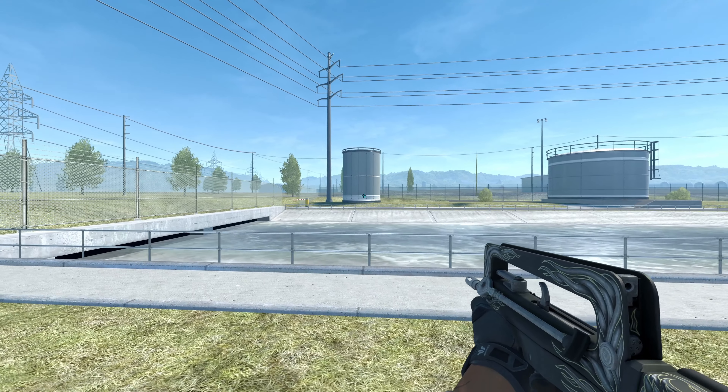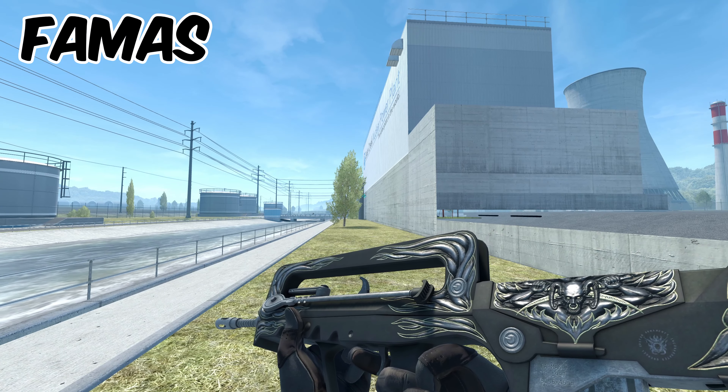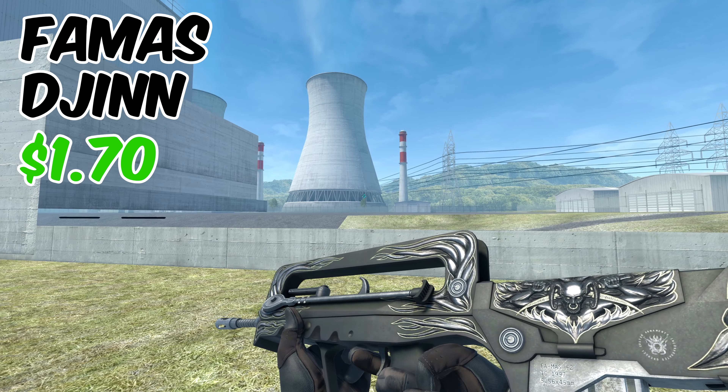I was having a really hard time picking a skin for the FAMAS for this inventory, but then I remembered this one. This is the FAMAS Djinn, and it comes in at around $1.70. I think for that price it actually looks really insane.